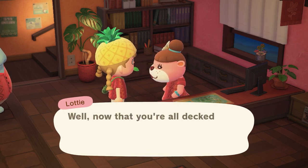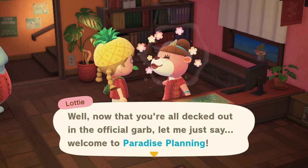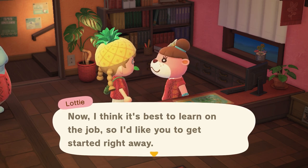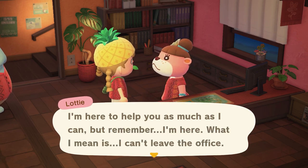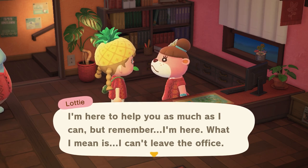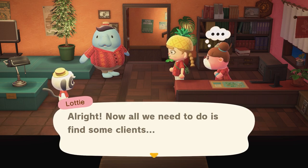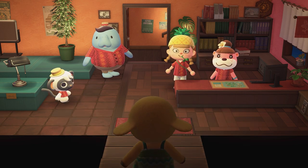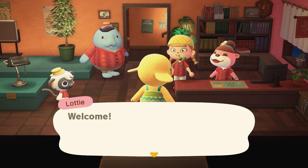Now that you're all decked out in the official uniform, welcome to Paradise Planning. I think it's best to learn on the job — I'd like you to get started right away. I'm here to help you as much as I can, but remember I can't leave the office. All right, now all we need to do is find some clients. It's Louise again — I always get her as my first villager. I heard a rumor it can be another villager but I've never seen it actually.